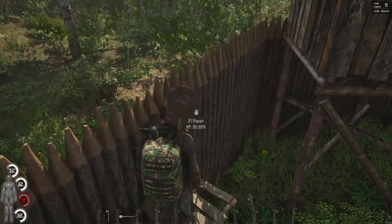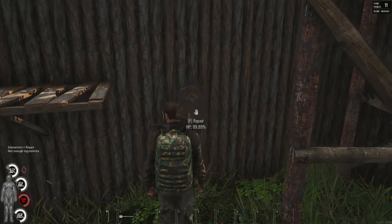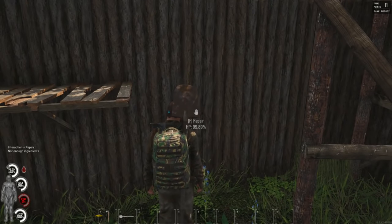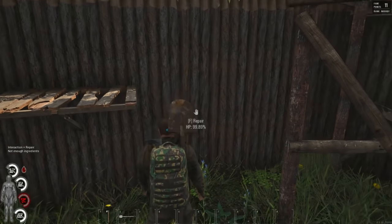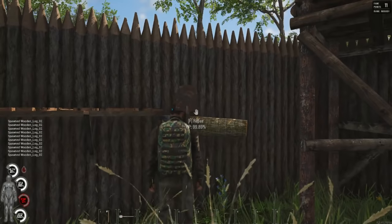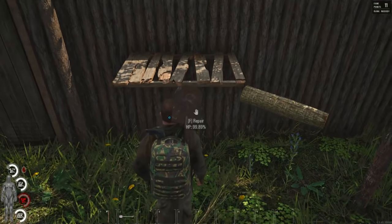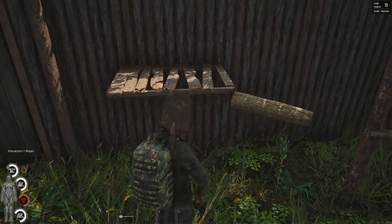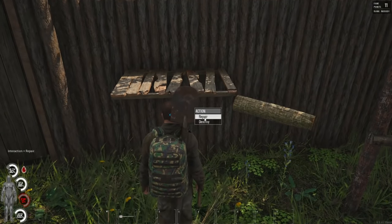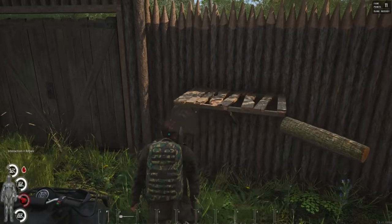Keep in mind this stuff still needs to be repaired. You can click on a structure and hold it, then click repair — but you have to have the same ingredients you used to build it. So for logs: you just have a log in your inventory, hold the structure, hit repair, and as long as it's in the vicinity and you have a strike tool, boom — we are repaired and it's back to 100 percent. We needed two logs to do that.